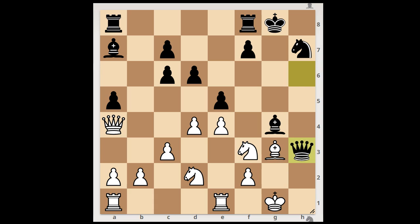The Black Queen and the Bishop are so close to the White King. How should White continue? What would you do? Anand played the best move — Rook to e3. You will see shortly why. This is the best move.